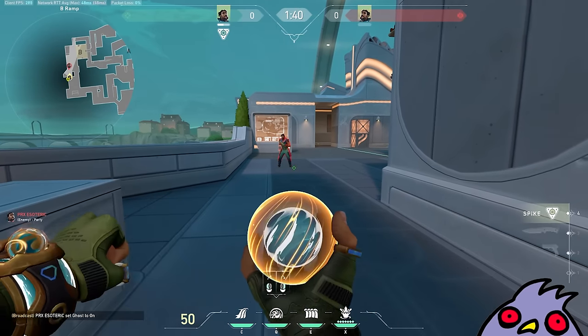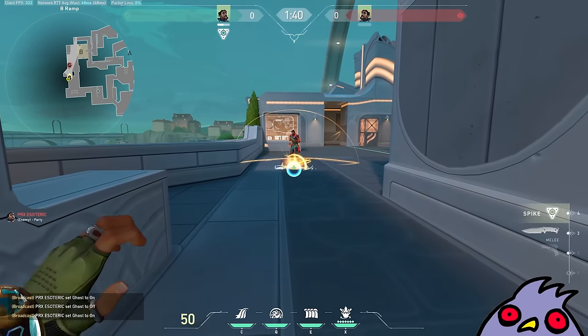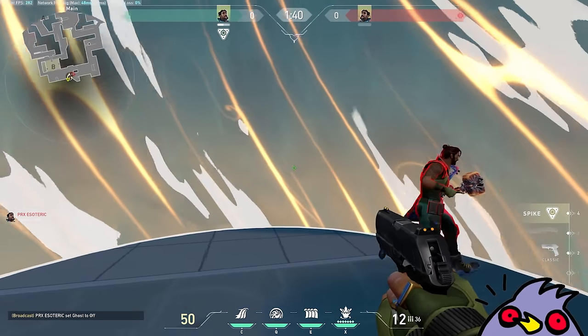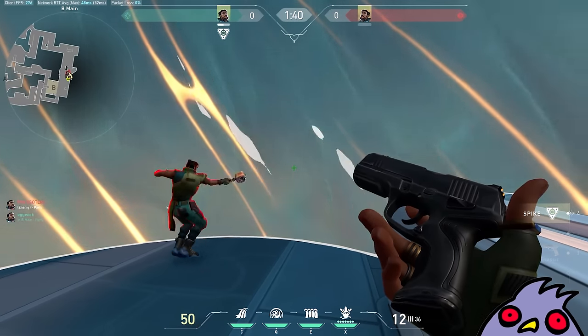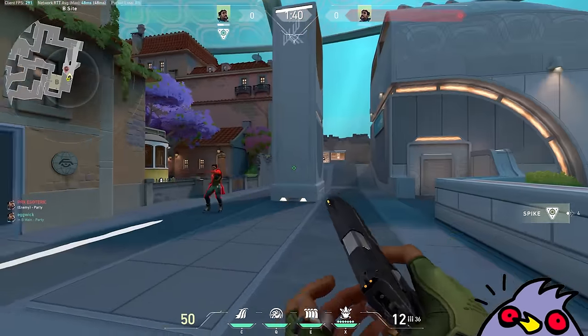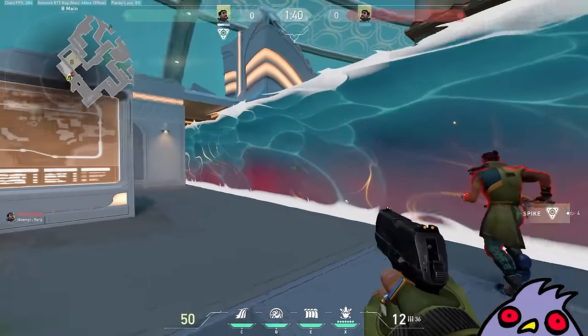Can you try casting Q? So this is the dome thing, right? So this is just like an Astra wall plus a smoke. I thought it'd be transparent, but apparently it's not. You can't shoot through the wall though.